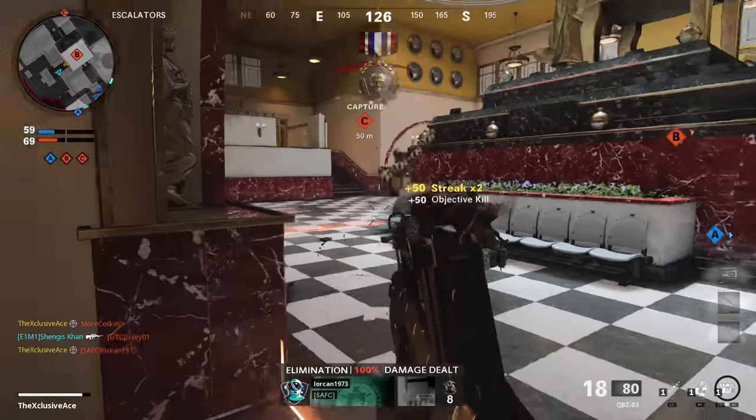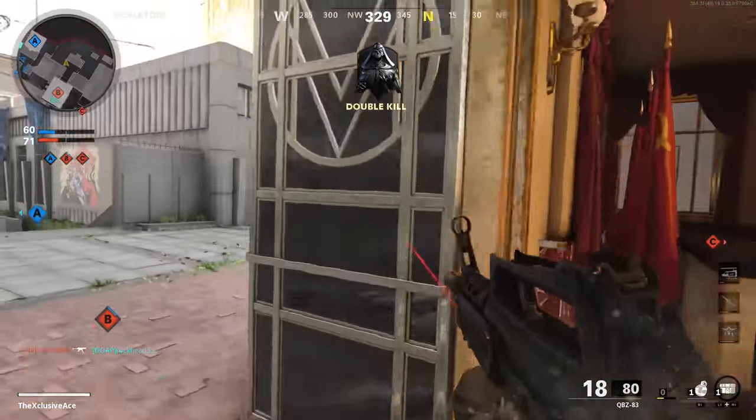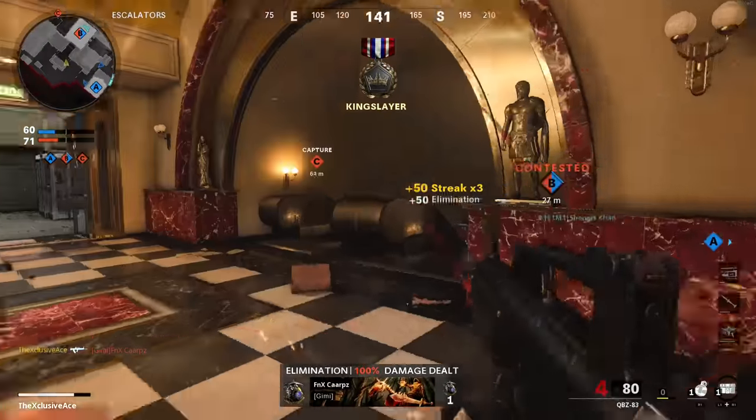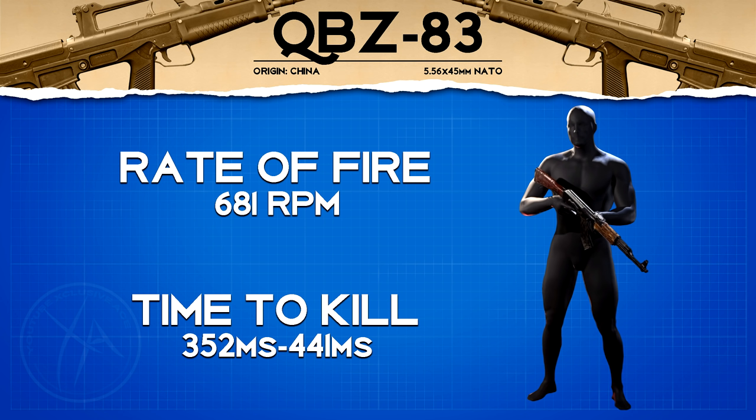With this gun I would say headshots are moderately effective, but they're not as effective as like the Krig, for instance, which only requires one headshot mixed in with body shots. As for rate of fire, this is right in between the other two five-shot-kill assault rifles — the Krig 6 and the XM4 — at 681 rounds per minute. This means our time to kill is 352 milliseconds in the five shot kill range, and this time to kill value is a little bit on the slow side.